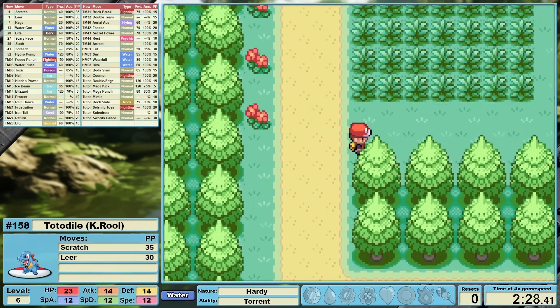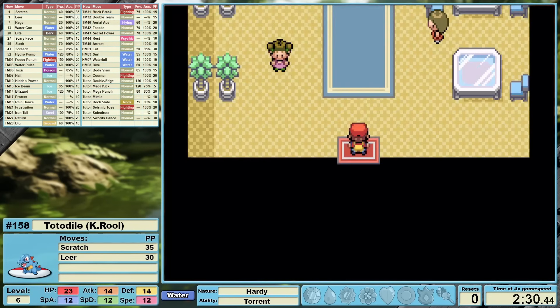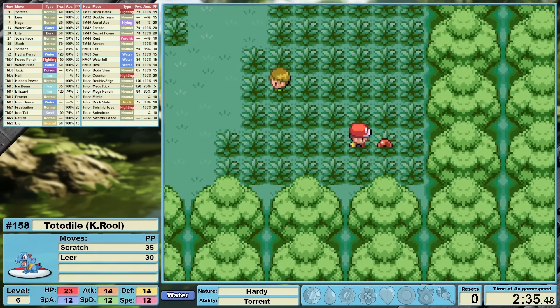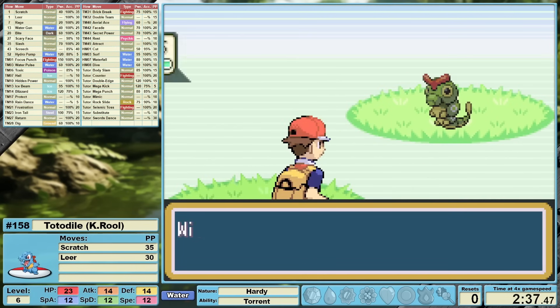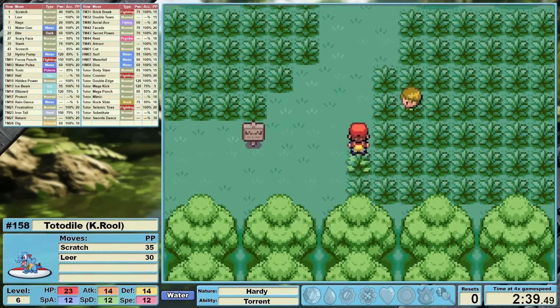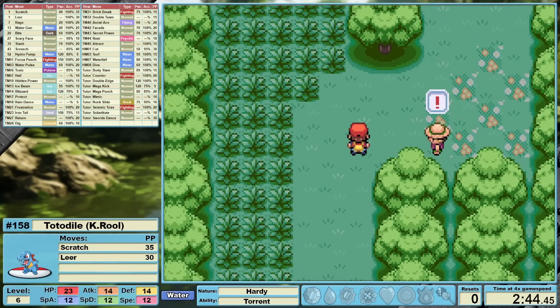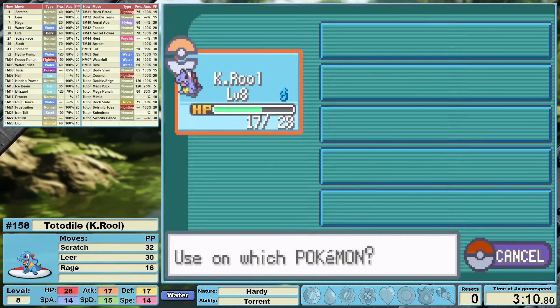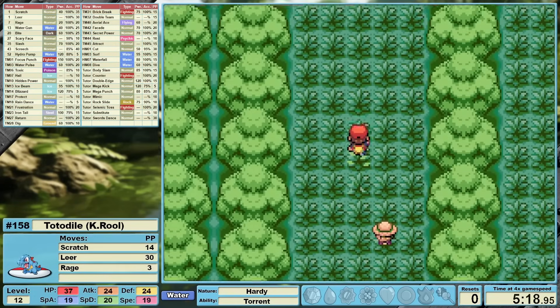Similarly to Cyndaquil last week, we are going to have to do a little bit of grinding. At level 13 we learn Water Gun, and I don't really see us getting through this battle with Rage alone. I trained my way all the way through Viridian Forest, defeating all of the trainers. This levels us up to 12, and let's go try out Brock and see if Rage alone is going to carry this fight.